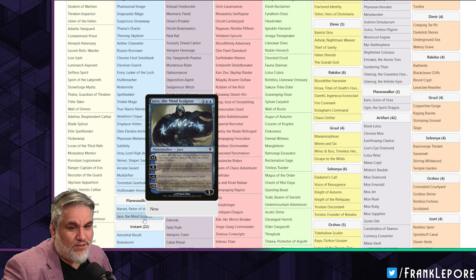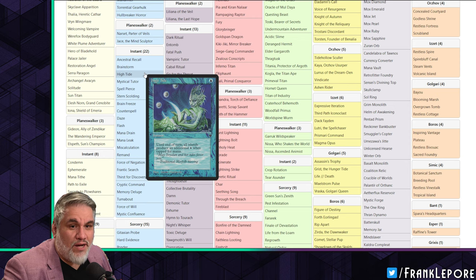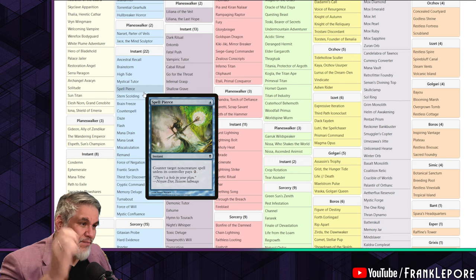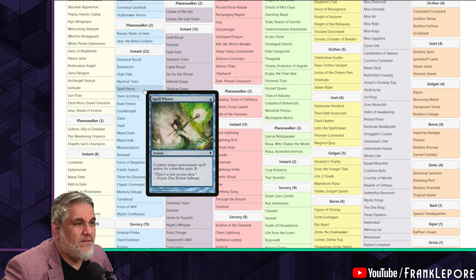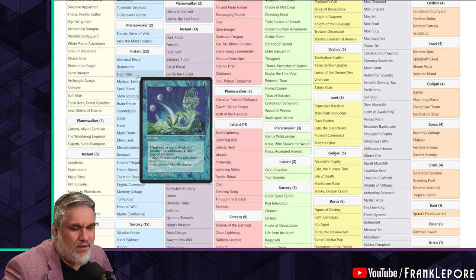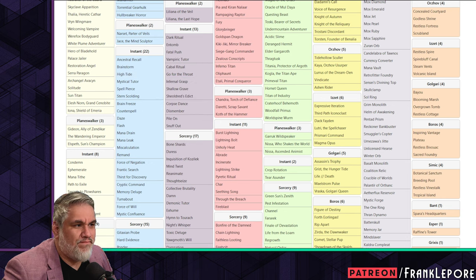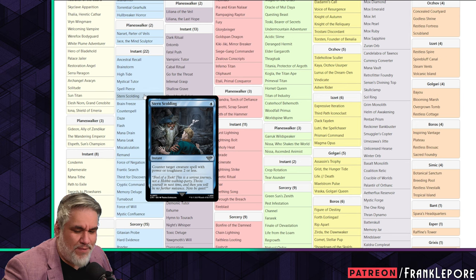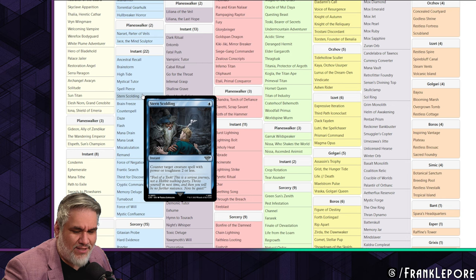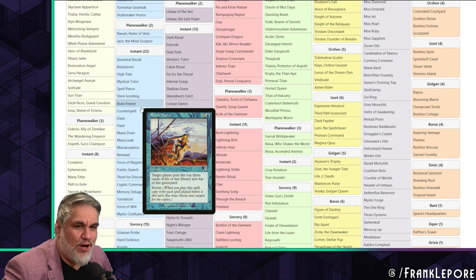We both have the same two Planeswalkers: Narset and Jace. I used to have more, now I do not. Stern's Scolding I did not include - I'm not super impressed by it. I also don't have Brainstorm in my cube. I'm personally not a huge fan of Brainstorm. Unless you have a way to shuffle your library, I think it's kind of narrow - but I know that's just a personal choice.